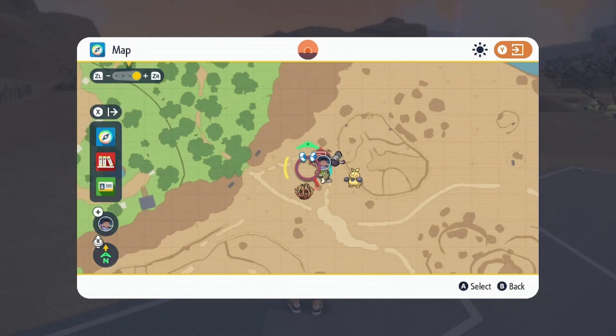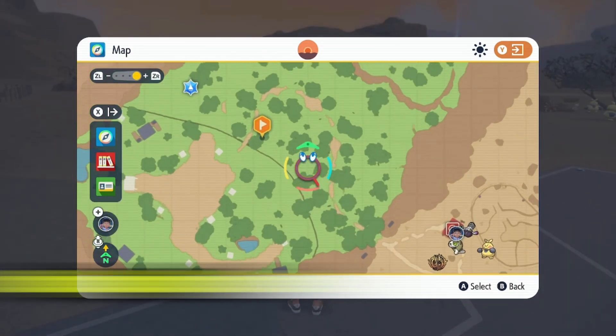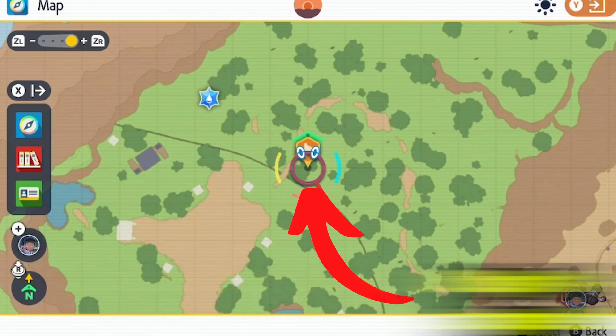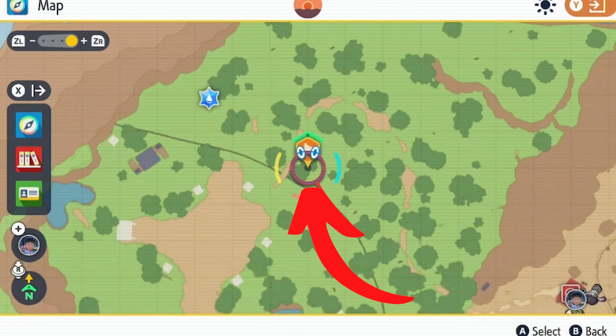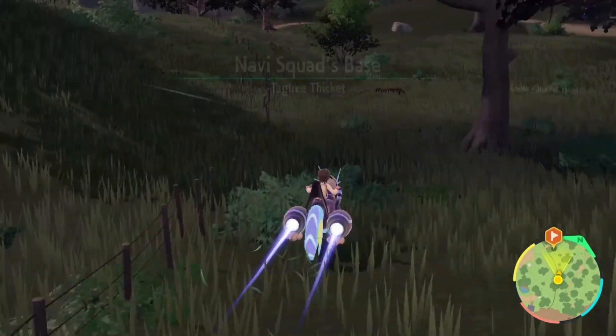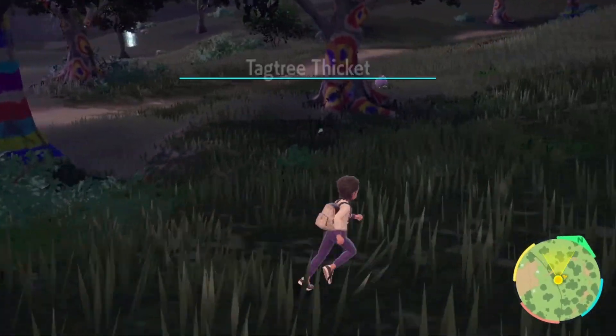First thing we're going to do is be in Paldea. We're going to head to this specific spot right here on the map. This specific spot is right next to the entrance for the star base. This specific spot on the map is going to allow us to hit up a tree constantly. Go ahead and head to this spot marked on the map, and once you're here, throw down a save.